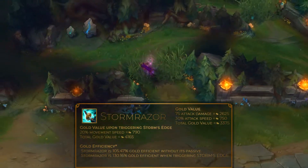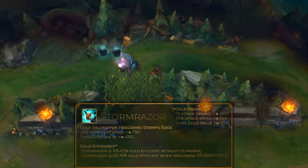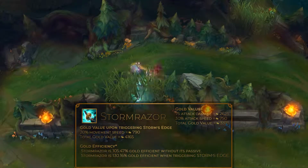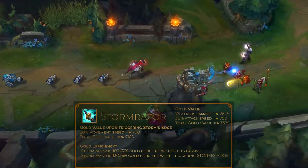Secondly, Stormrazor gives marksmen all the attributes they need – attack speed and damage. Thirdly, this item is built with the use of the B.F. Sword, which is the item most marksmen prefer to buy on their first trip to base, and a couple of daggers, which provide attack speed. Attack speed is very important right now, since the Zeal was nerfed so much recently.